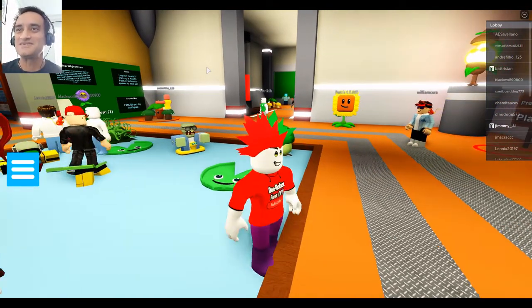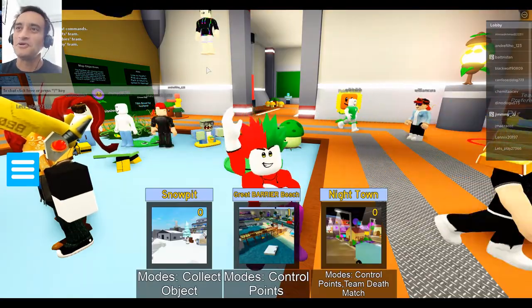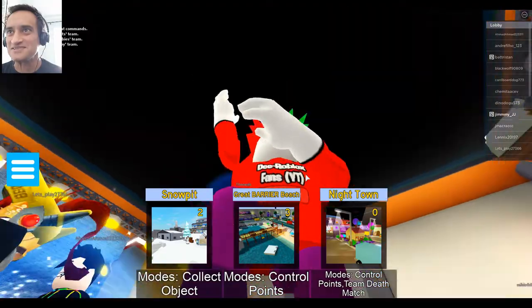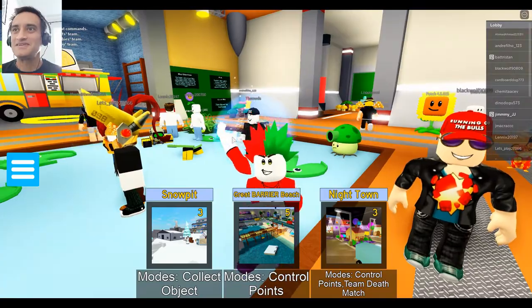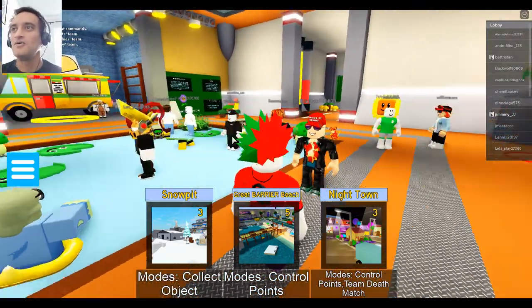Here we are guys, we are D Roblox Fans — let's get our little dance in, shall we? Oh this is a cool dance! Not all the time do they do dances like this. We get to pick a map — let's go with Snow, I'm going to go with Snow. D Roblox Fans guys, look at this!